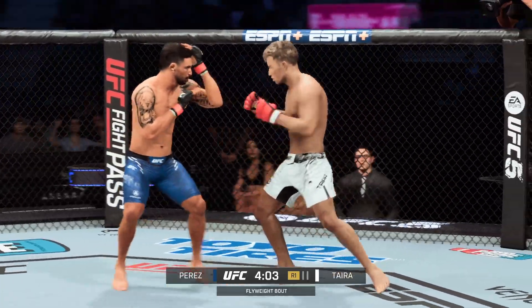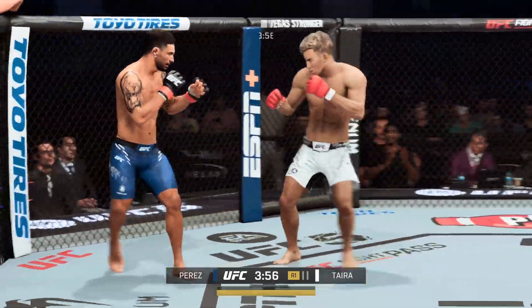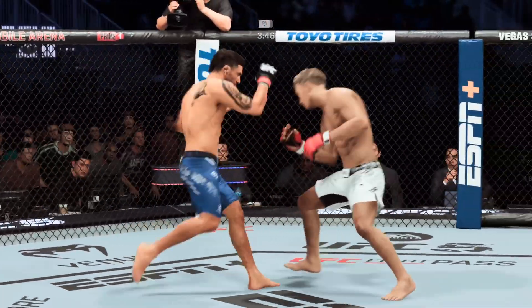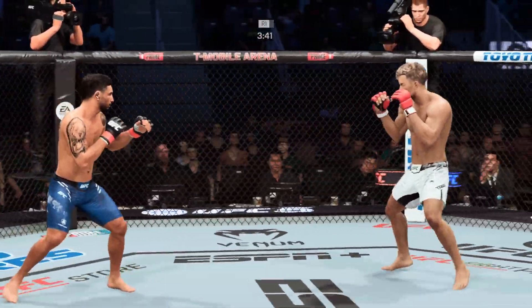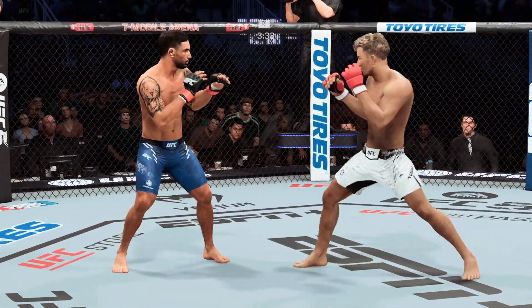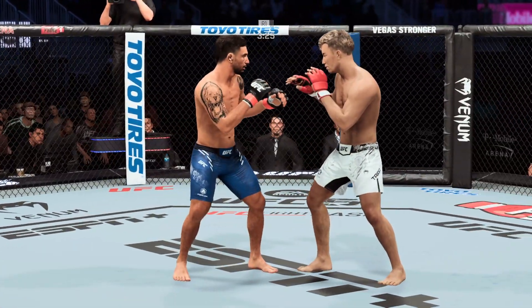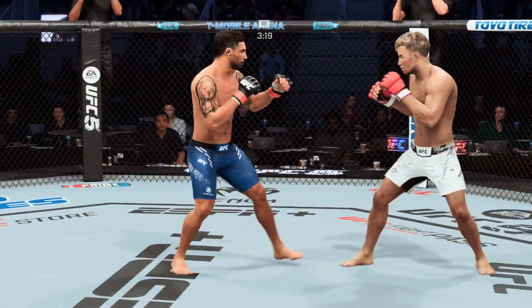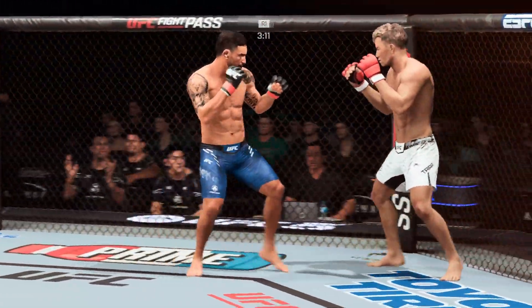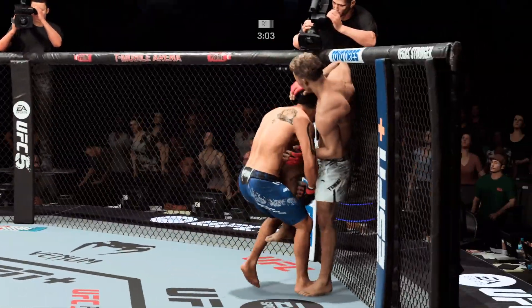Perez going for the takedown here, but he misses. That's a nasty kick. Game of inches right there. It was a good night if that landed. Nice body kick there. That left hand has been there at times. And now his opponent is in a world of trouble — such a sneaky head kick. He did not recognize it was coming high, and now he's got him hurt bad.